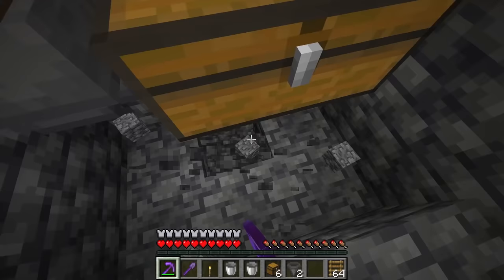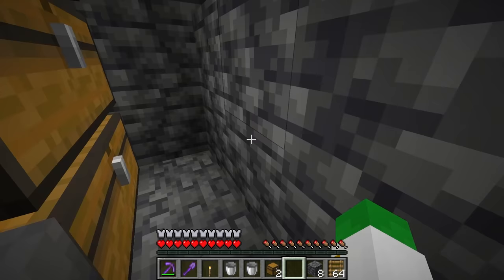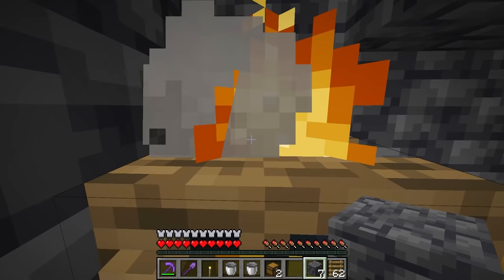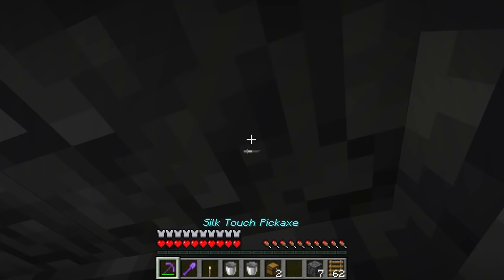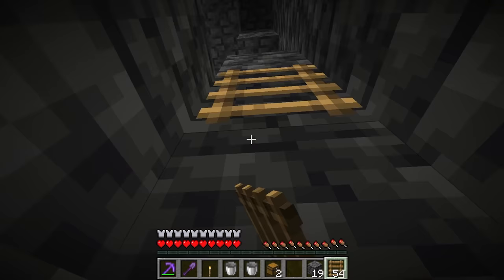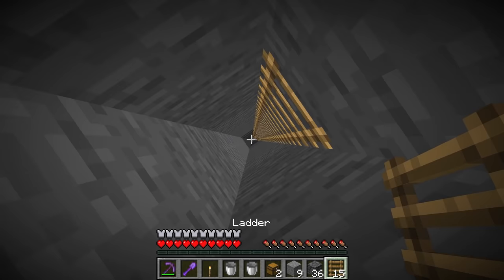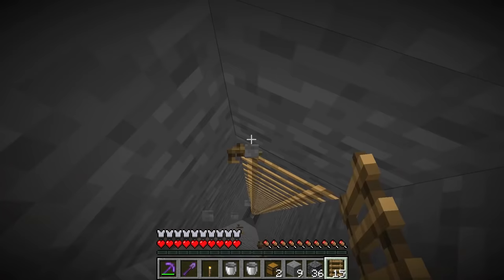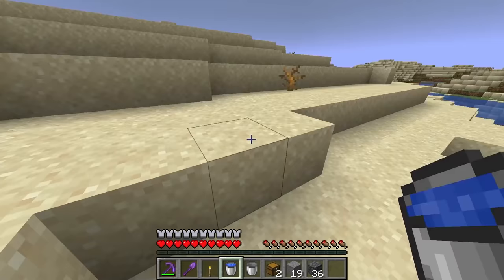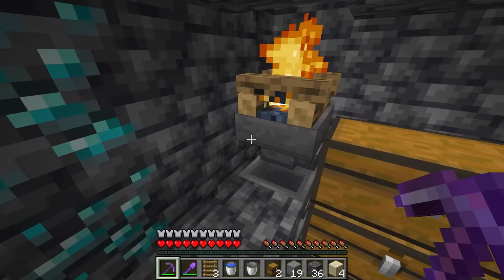Expand to a double chest and mine down a couple more blocks to add extra chests underneath, so if you AFK for a long time the drops don't overflow. Place a block to stand on — that's your killing position. Then go to the corner and mine straight up, placing ladders all the way to the surface. Bring plenty of ladders depending on how deep your spawner is. Once at the surface, you can optionally grab more water or add a drop shaft.